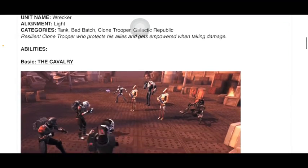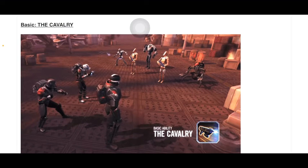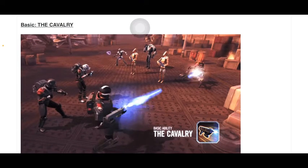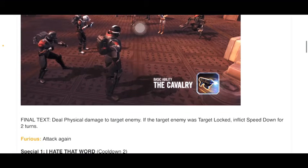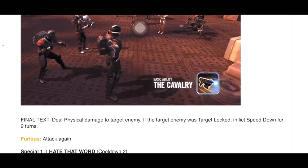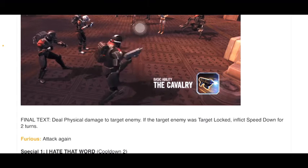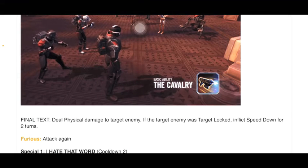Abilities — The Cavalry. That's just a gun comes out and blasts a droid. Doesn't even kill it. Final text: Deal physical damage to target enemy. If the target enemy was target locked, inflict speed down for 2 turns. Furious: attack again.